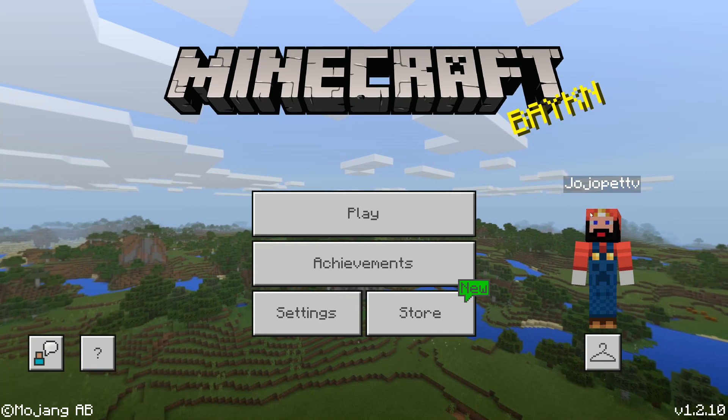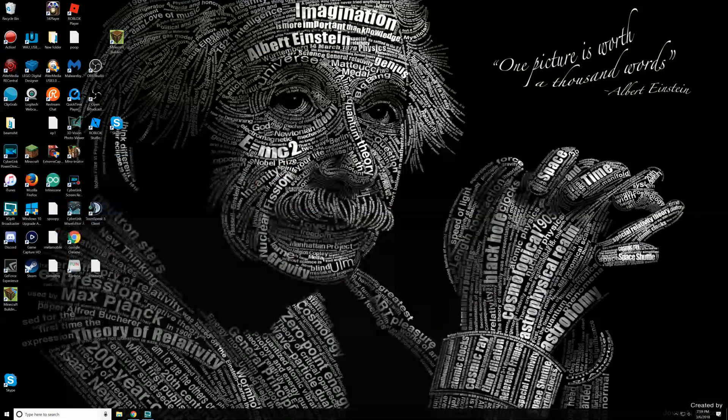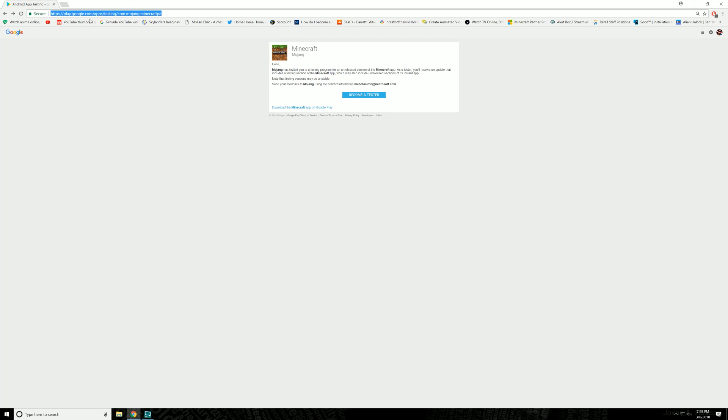Now we're going to switch over to Android and show you how to get into the beta for that, so you can download it early. For the Android version, what you're going to need is a Google account. What you do is go to play.google.com — that's going to take you to this website. You can do this on your phone or mobile device on the browser. Once you're there and logged in, you're going to click on Become a Tester.